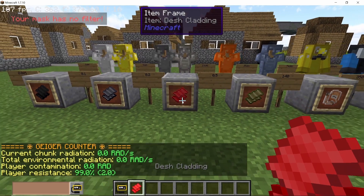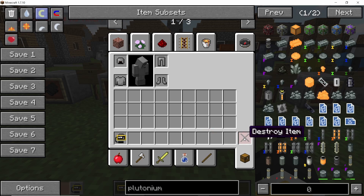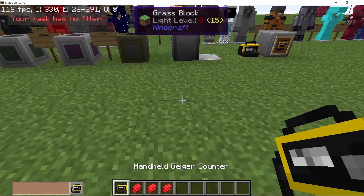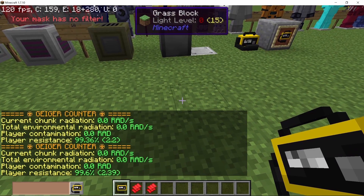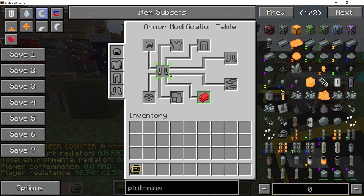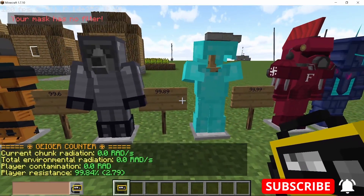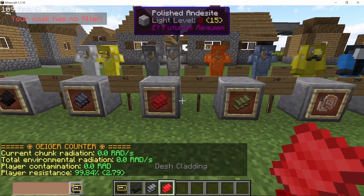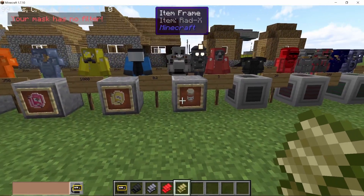These are the base values, which can be increased using cladding. There are a total of 4 types: rubber, lead, dash, and pyrosium. For example, taking the high performance armor with a base value of 99%, applying claddings raises the radiation resistance value, and these claddings can be used with every armor piece. After applying all claddings we have a total radiation resistance of 99.84%, just below sherbidium.